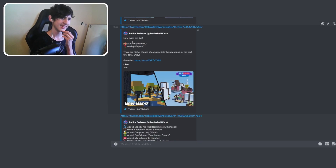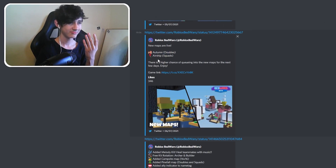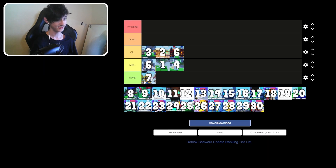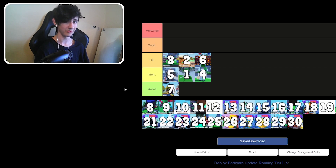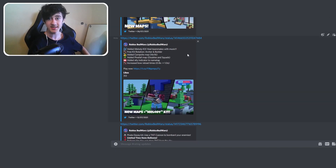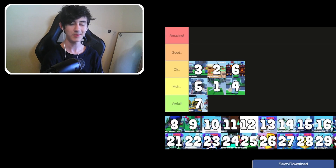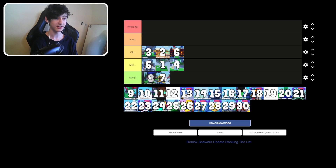Update 7 doesn't look too good: autumn doubles and airship squads, and a higher chance of queuing into new maps for the next few days. That's it. That's going in awful. Update 8: added the Melody kit, free kit rotation of Archer and Builder, campsite map added to 16v16 mode, and Pinefall map in doubles and squads. It's pretty bad — must have been a very bad few weeks for content creators — but not as bad as number seven. Goes just ahead of number seven, doesn't quite reach meh.